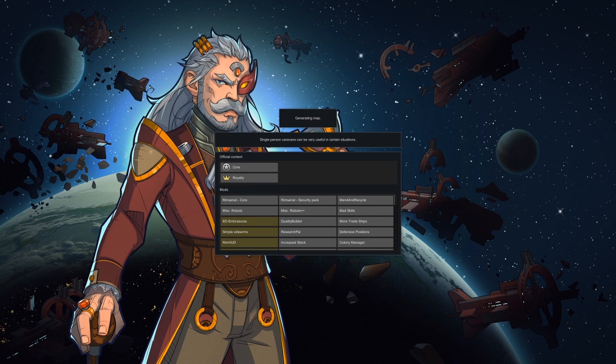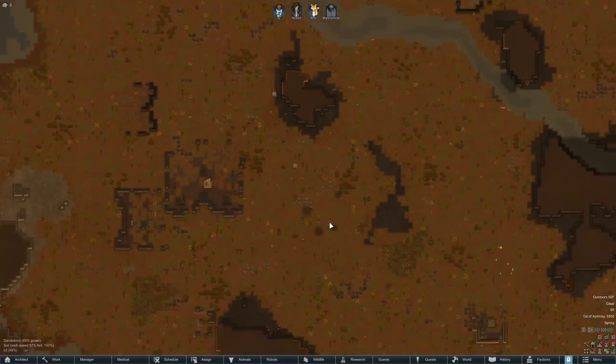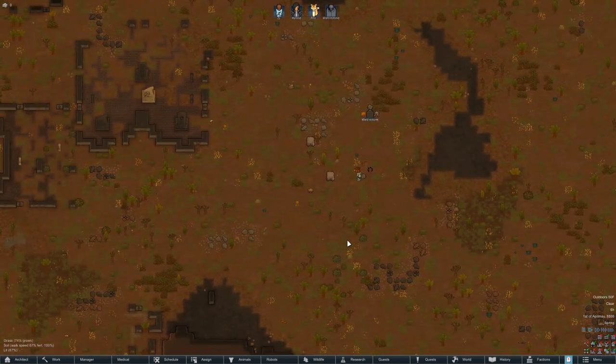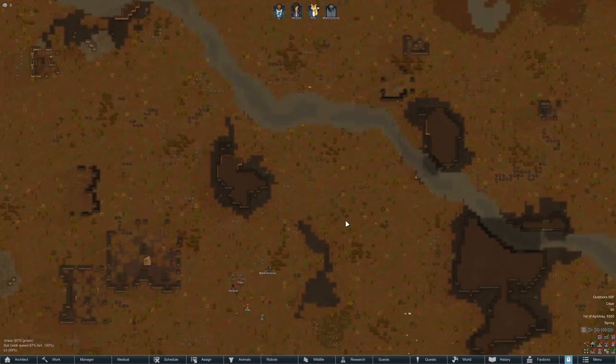Should give us an interesting time here. I know some of these different races have different abilities that they're good at — like I think the rock people are good at mining. I think you can look at them once we land in here. Camera plus — we can zoom in, I'm still not super used to it. One, two, three, four — all right, we got everyone through.